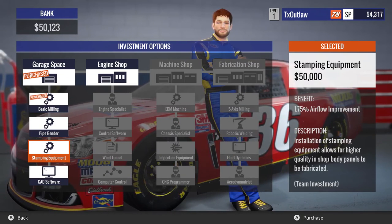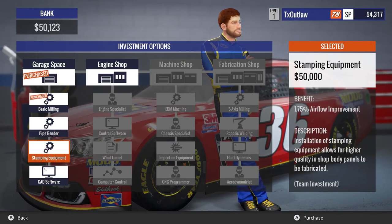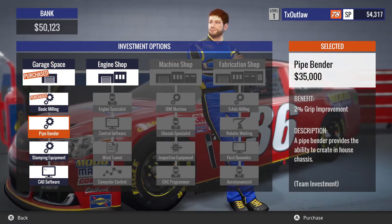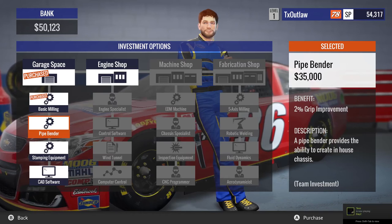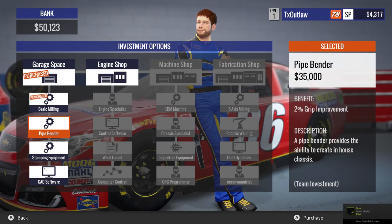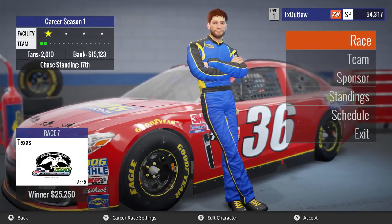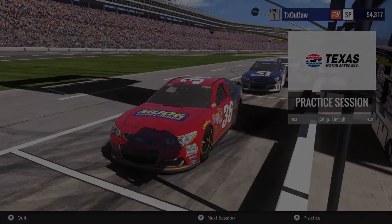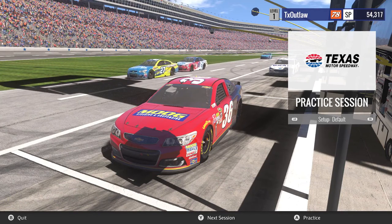I could get stamping equipment, which is a 1.75% airflow or grip improvement. Horsepower comes later. I can't get the engine shop still, and I remember saying last episode I was going to finish up the garage space before I move on. So I think we're going to get Pipebender for grip. That means this race should go a little smoother. I did a little practice and a couple races before doing this race, so I think we should be good.